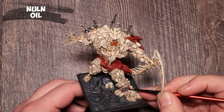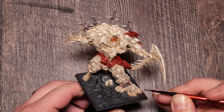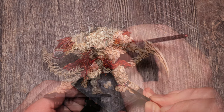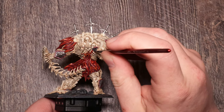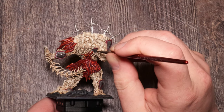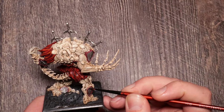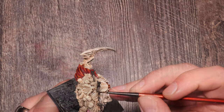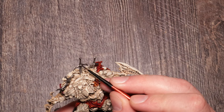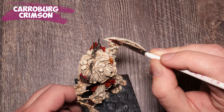Now I have Nuln Oil out again. Yes, I could have waited to do the base with the Nuln Oil while I did this — I did not, because I suck at planning. I try not to take out the same color more than once; it's just a personal efficiency thing. I'm adding the Nuln Oil as a shadow to the Lead Belcher because it's so much darker. And now finally Carroburg Crimson on the weapon — it's going to look a little pink.